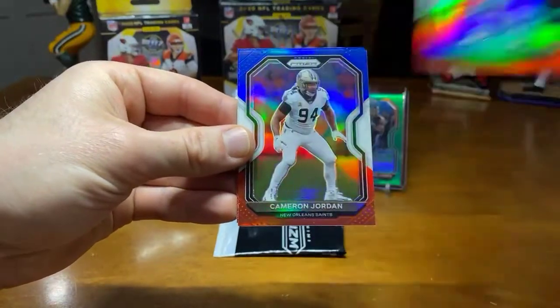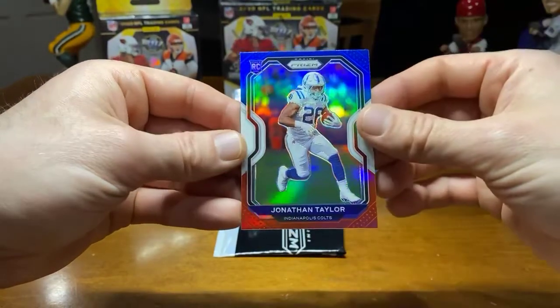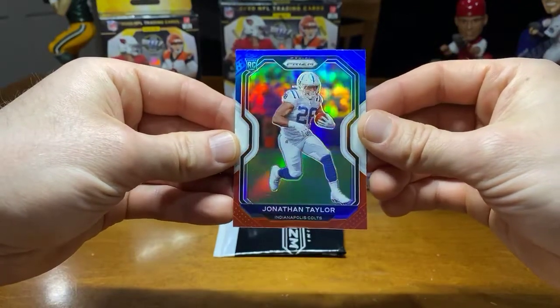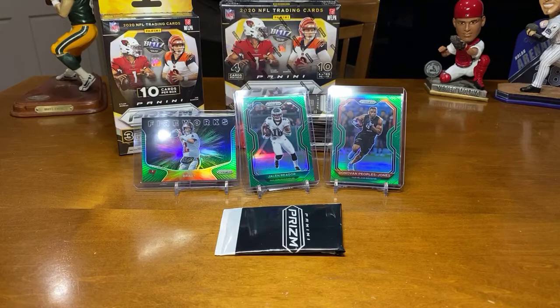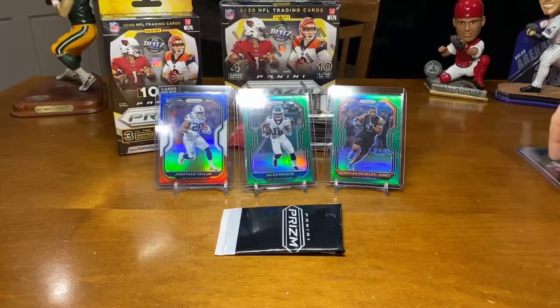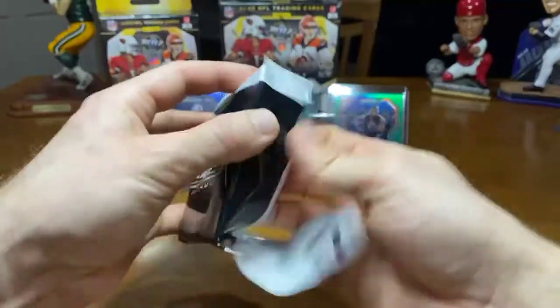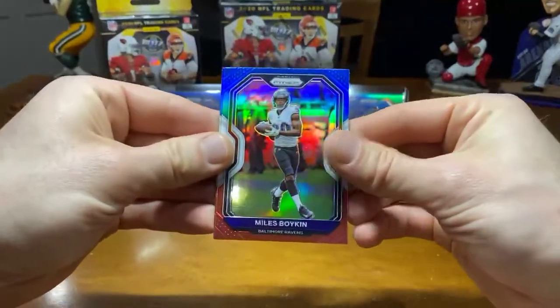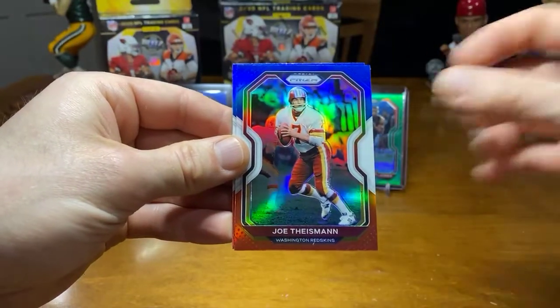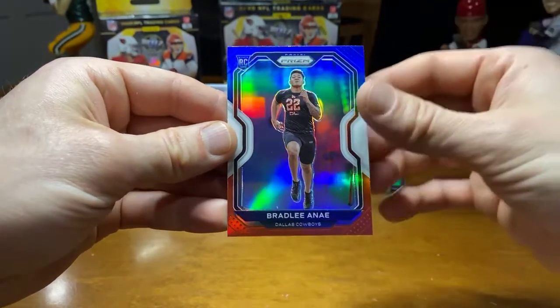Warren Moon. Cameron Jordan. And Jonathan Taylor — nice, that's a sick one. There you go, Colts. Miles Boykin. Joe Heisman. And boom, Bradley Anae to the Cowboys.